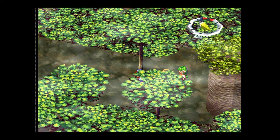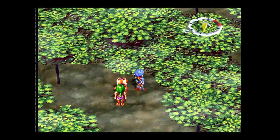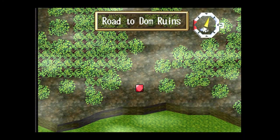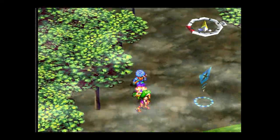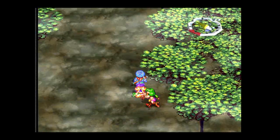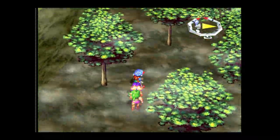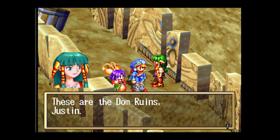Here we find the last big item that we're really looking for — that's the Speed Seed. We're going to use that on Justin. Now that we've done that, let's keep going. Here's the big wall area. I think I'm going the wrong way, but we'll find out in a moment.